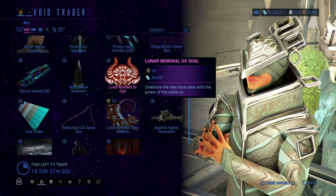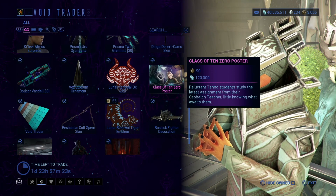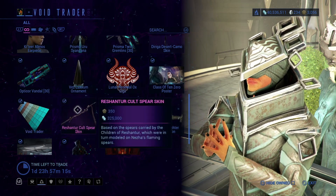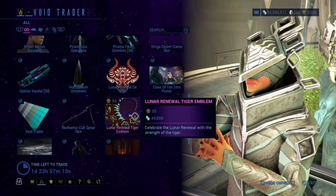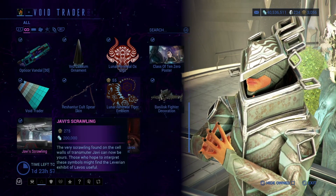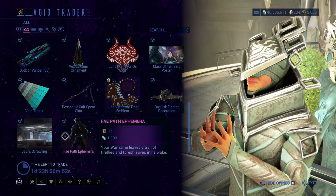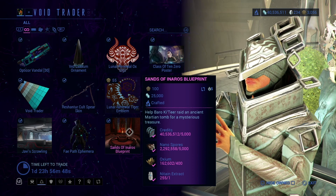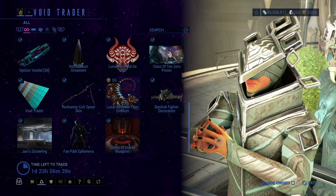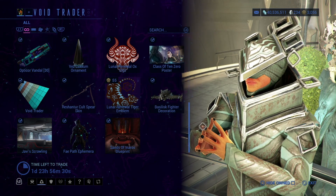And then we have the Lexium Ultimate, the Lunar Renewal Ox Cigal, and then the Class of 10-0 poster — pretty cool-looking poster, I have one in my dojo. Void Trader color palette, the Spear skin, the Lunar Renewal Tiger Emblem, the Fighter decoration, and then we have this Scrawl — this is for your trophy room type situation. Fade Path Infirmary, and Sands of Inaros's Blueprint. Fun fact: if you have Inaros Prime equipped when you go to him, you'll have an extra borrow beacon here that you'll be able to buy if you so wish.